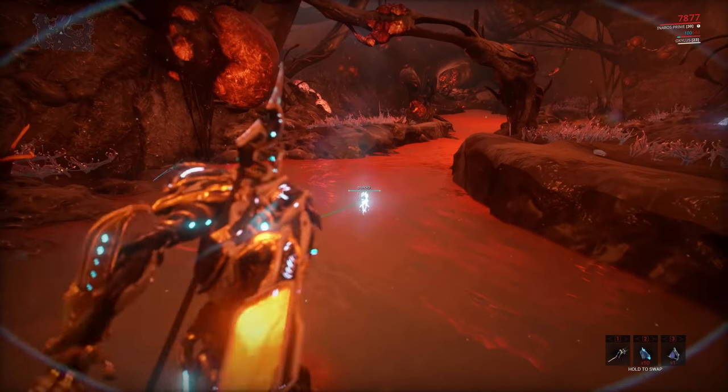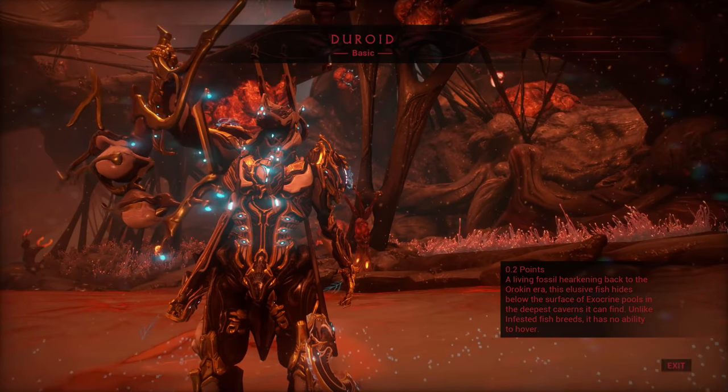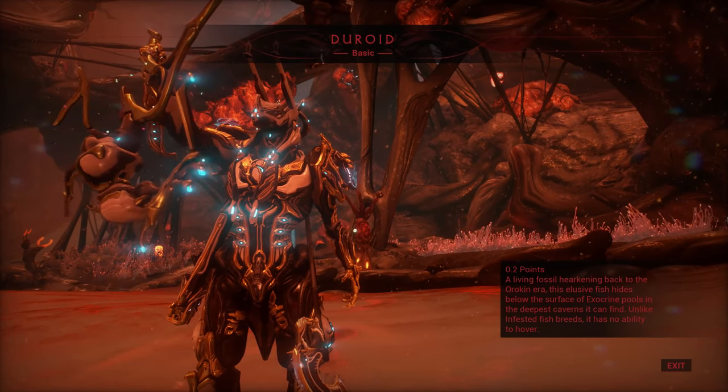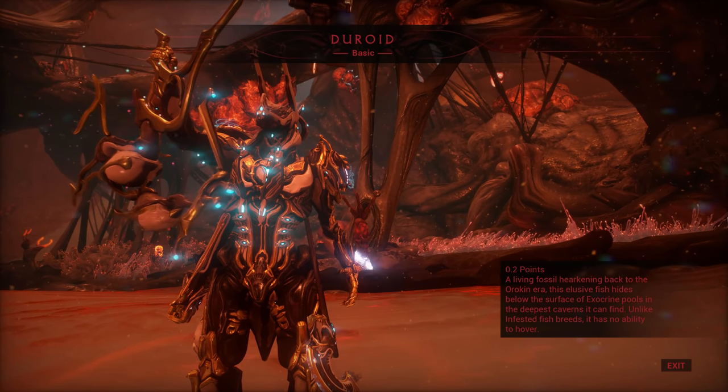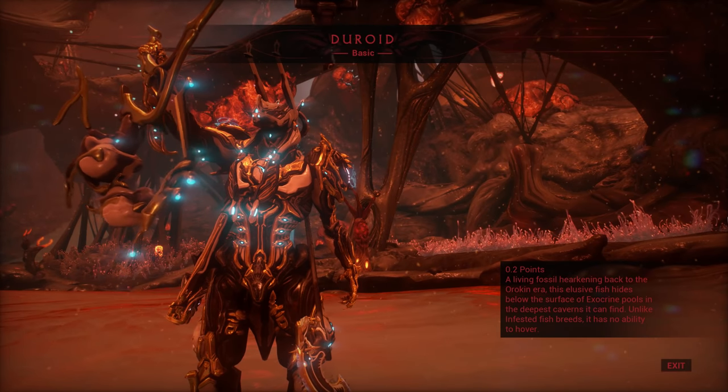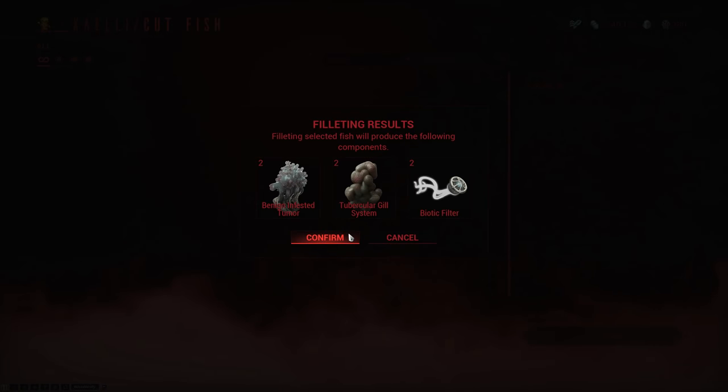Up next we have the Duroid, which will only spawn in caves, but it spawns during both the fast and the vome cycle. However, it requires a fishing hotspot and vome residue to bait out. I think I saw a few of these without using the residue, but since the residue is so cheap, you might as well use it to bait out more of them. And it cuts into the benign infested tumour, tubercular gill system and biotic fibre.